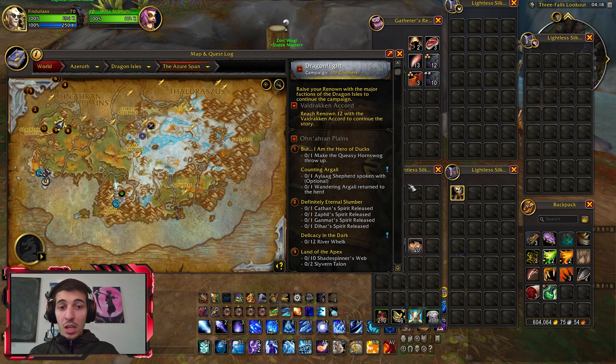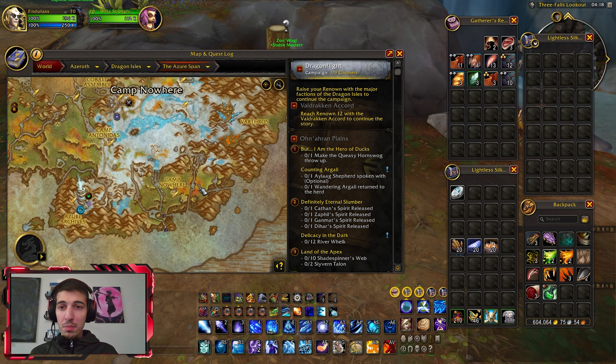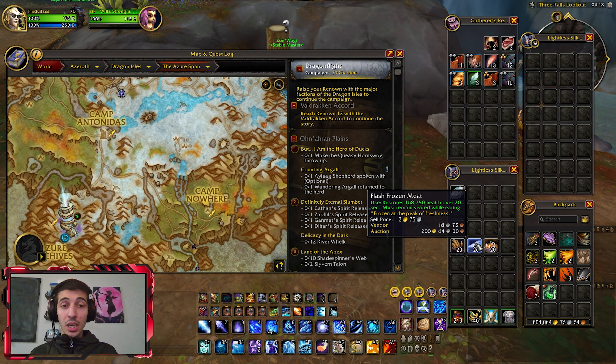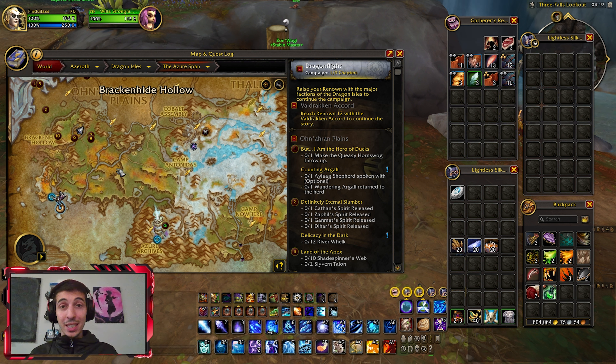The first two items — let's pull them up — Tusker Jerky and Frozen Meat can be farmed in this location. Jerky drops from snow gnolls. Frozen Meat can be farmed from fishing. And the third item, the house special, can be farmed by killing the gnoll mobs in Brackenheide Hollow.